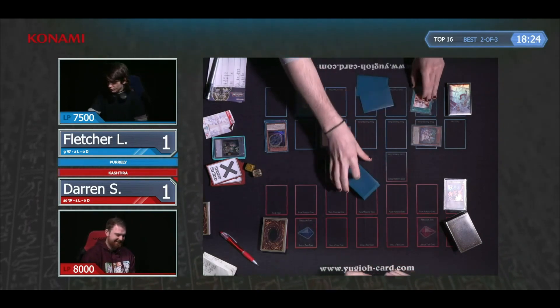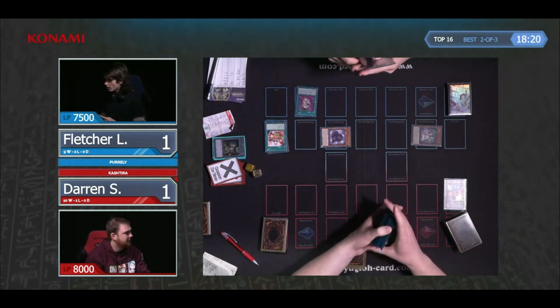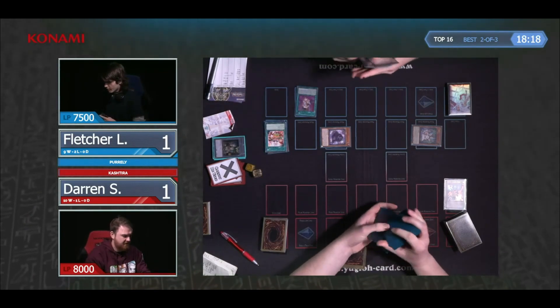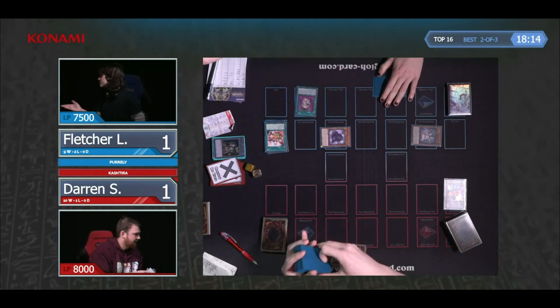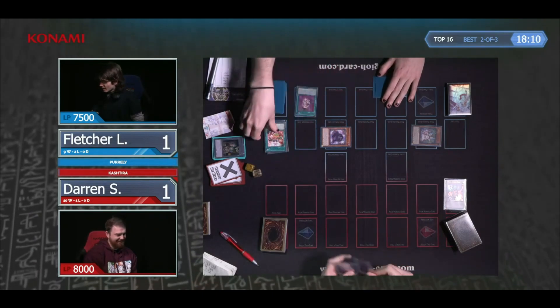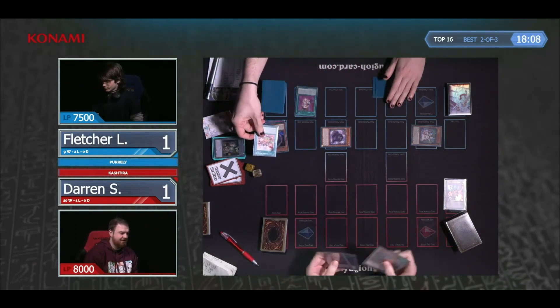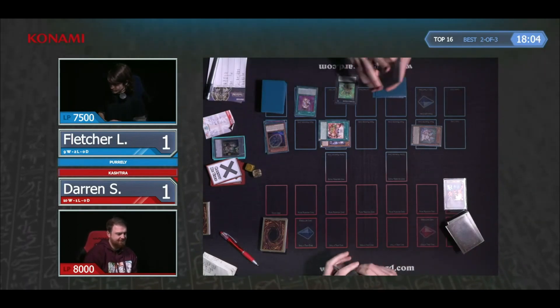One of the few disadvantages of such a powerful hand trap as Droll Lockbird — the Nibiru will finally be discarded. Do you have a reaction when you see Nibiru being discarded? Do you think that means they don't have Nibiru, or do you think they have another Nibiru — because why would they do that? It's a weird one, because you're identifying that they definitely play that card, as you saw in game one, and then they discard it again.